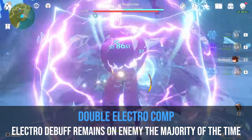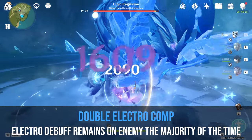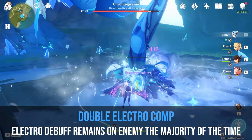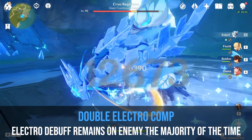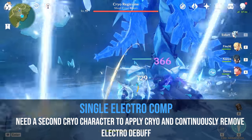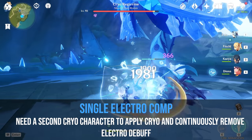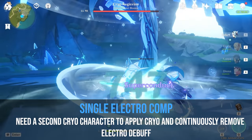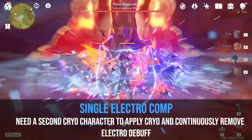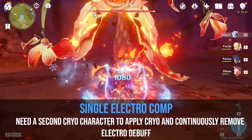One of my Eula teams consists of Eula, Fischl, Beto, and Diona. In this fight against the Cryo Regisvine, you can see that with Oz present and Beto's ult up, the Electro aura is consistently applied because of the rate of Electro application and the consumption of cryo in the superconduct reaction. If we only run Fischl, we only see the Electro aura for the majority of the time unless we have a second cryo unit applying cryo. Current cryo characters struggle to keep up with Fischl's Electro application, so your build should account for this. Kaya seems to be the cryo unit who can keep up best with Fischl.